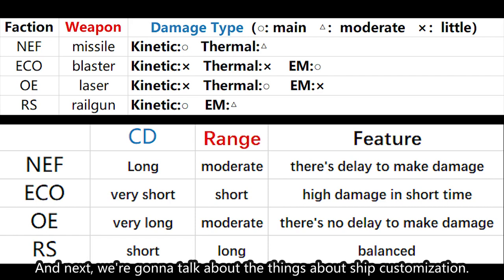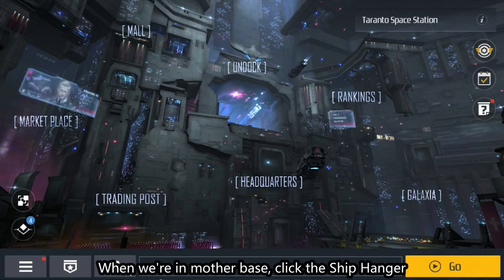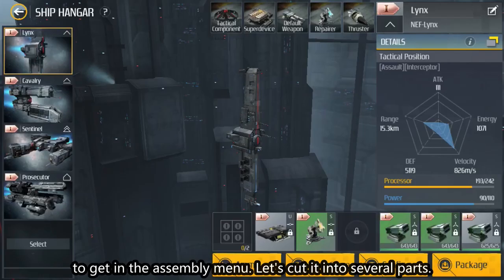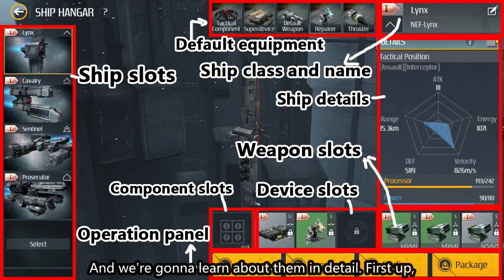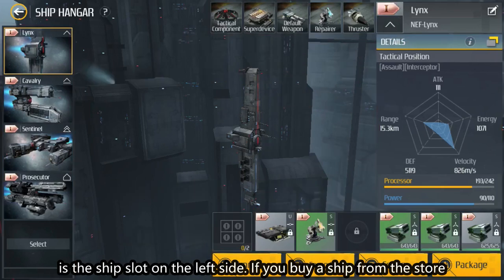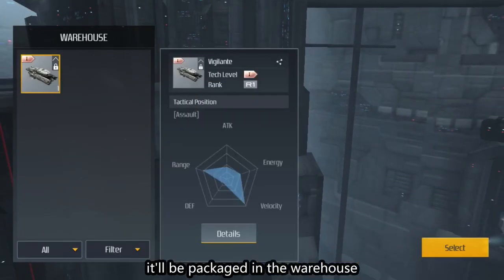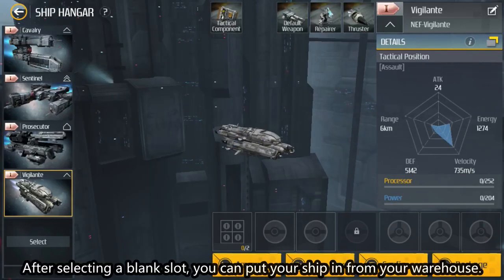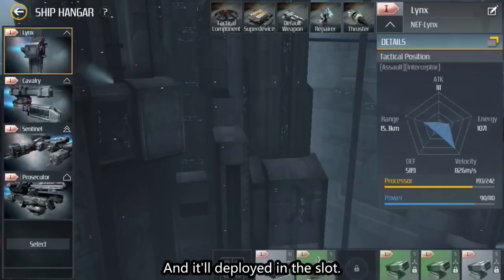Next, we're going to talk about ship customization. When we're in Mother Base, click the ship hangar to get into the assembly menu. Let's cut it into several parts and learn about them in detail. First up is the ship slot on the left side. If you buy a ship from the store, it'll be packaged in your warehouse. After selecting a blank slot, you can put your ship in from your warehouse and deploy it.